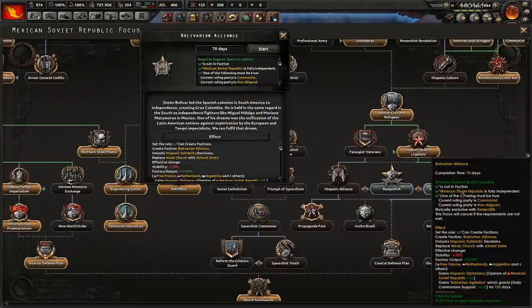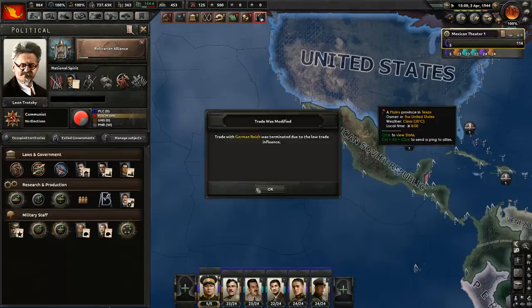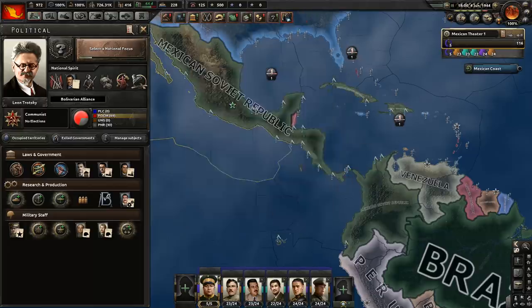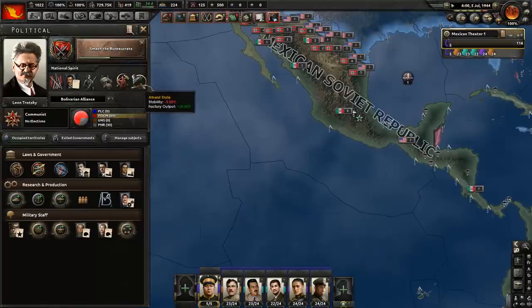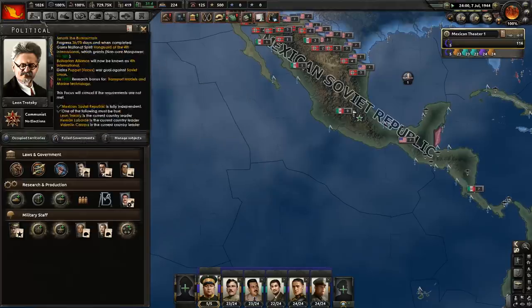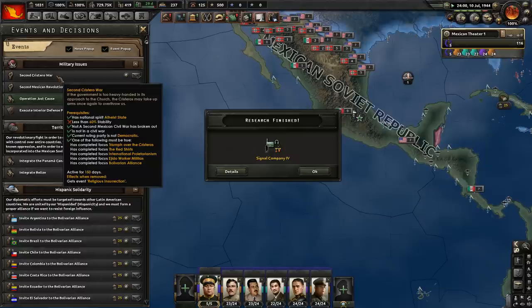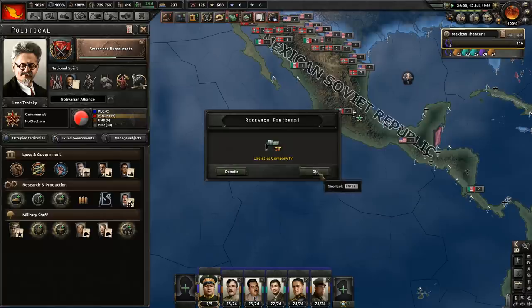Now the Bolivarian Alliance in itself is very interesting, however it is material for another playthrough. I just want to do one world government through this and see the event that happens. With the Bolivarian Alliance focus, we can actually influence all the nations in South America, make them communist, and make them join us. Now atheist state in itself is a good thing, and it would lead to a civil war — which is greatly unfortunate. However, we have over 60% stability, and if we have over 60% stability, that will not happen. So we can safely get rid of the church.